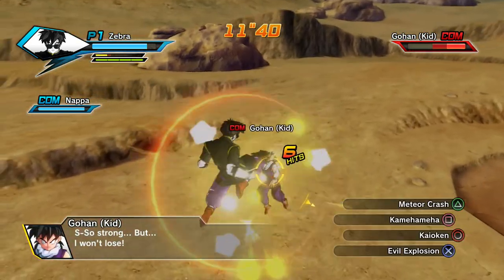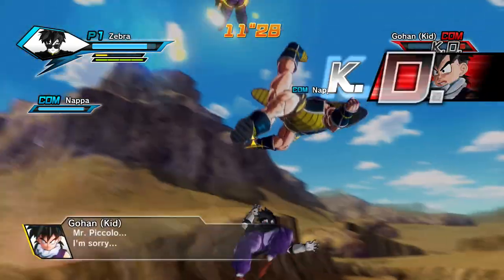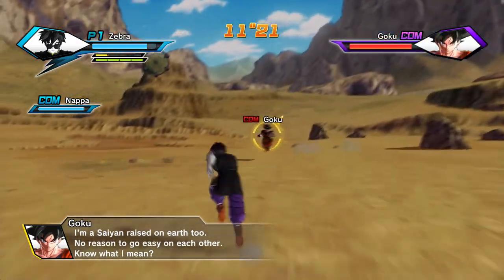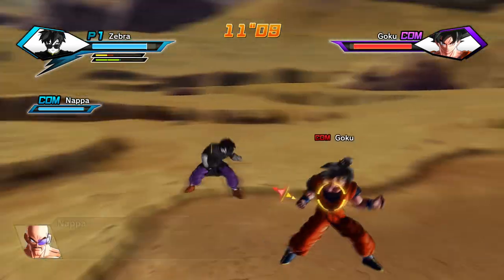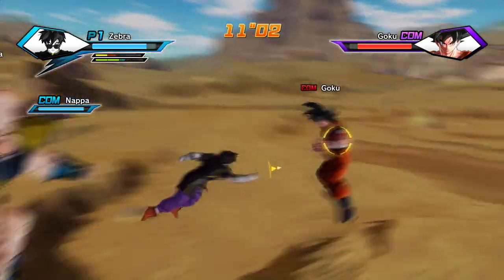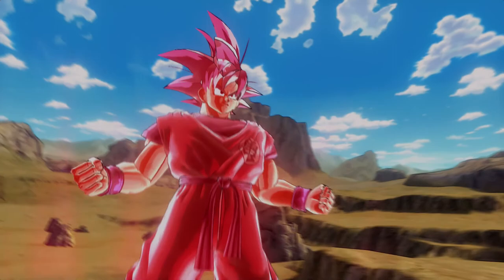Let's try the evil explosion again — oh, he dodged it again, that stinker. Alright Gohan, you're going down, I'm sorry little guy. Here comes Goku — I'm a Saiyan raised on Earth too, no reason to go easy on each other. Hopefully Goku will put up more of a challenge. We should have done this a long time ago when it could have actually been more difficult, but that doesn't seem to be the case right now.